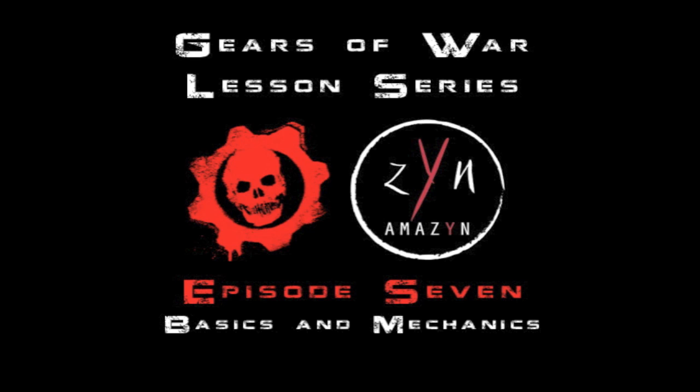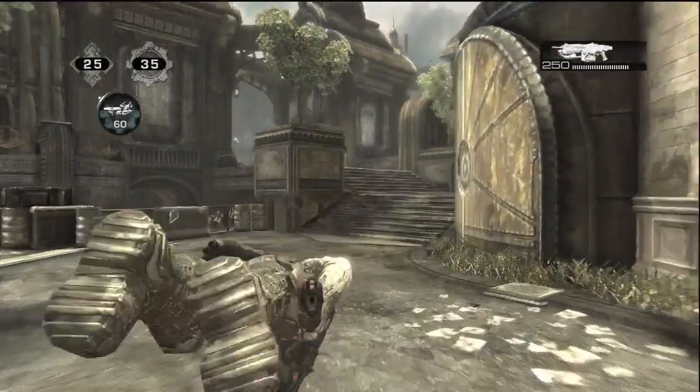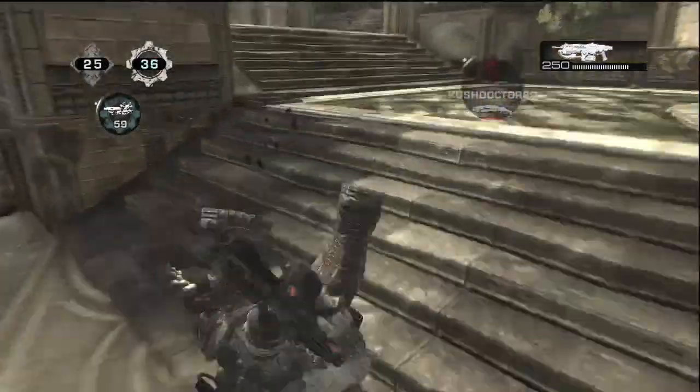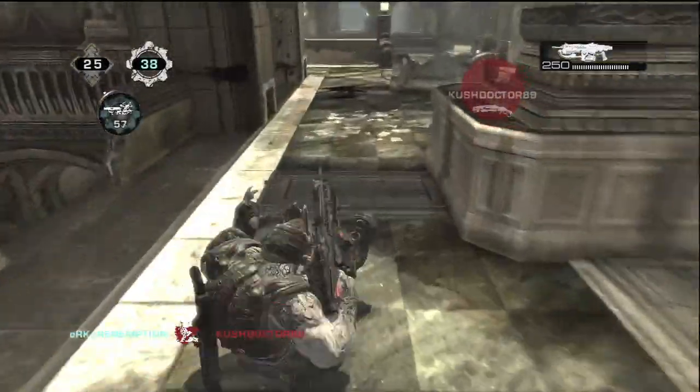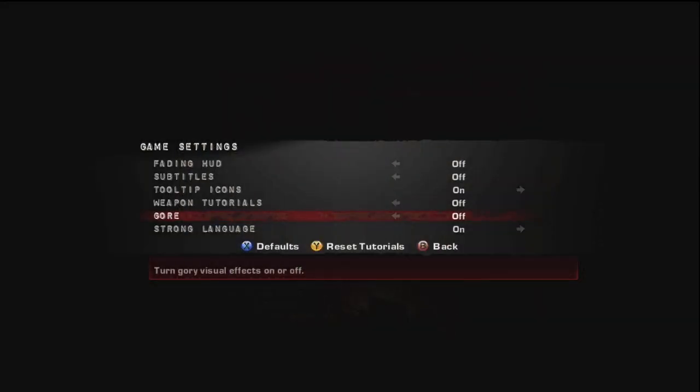So let's go ahead and start off. I'm going to go over my settings — this is basically the settings of most of the community. The one thing I will note is gore is off. The frame rate with gore on gets real bad in some game types and maps. As you can see, that's not your computer, that's the actual game, that's how it ran. So you want to have that off for the most part.